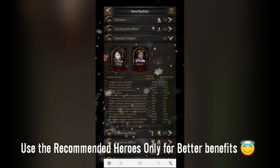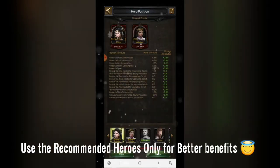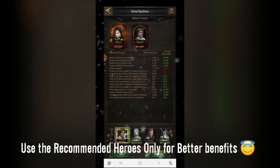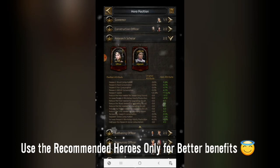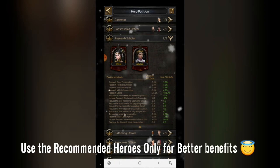Moving to the research scholar position, there are numerous heroes you can use here. You can also use Jared here. Jared is an overall substitute for each and every position — you can use it as a doctor, a builder, a research scholar, or a gathering/resource officer. It depends on which position you want Jared to fill.